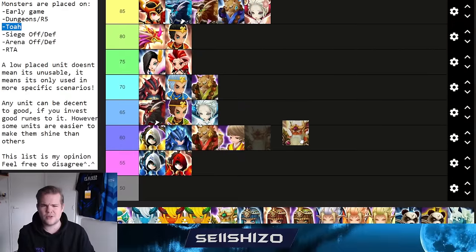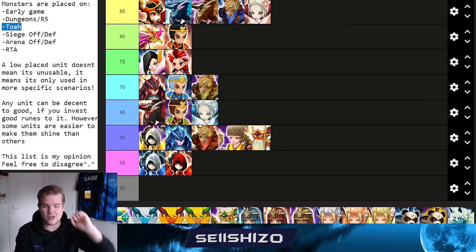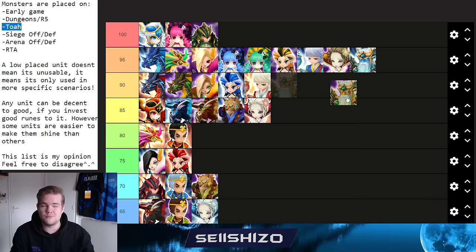Okeanos gets a 60 — not really seen in any mode anymore, occasionally in siege offense or RTA but not performing well. Build on Violent with additional damage artifacts. Triton gets an 85 — still a strong, meta AOE stripper for arena defense and occasionally RTA. Build on Swift or Despair with max speed and high accuracy. He's strong but slightly below Chiwu due to lacking the speed lead and offensive versatility.